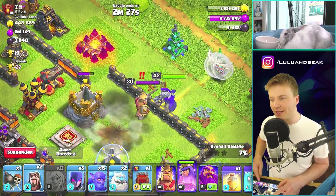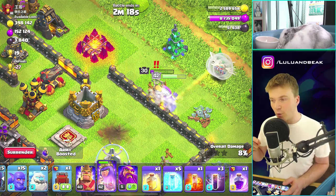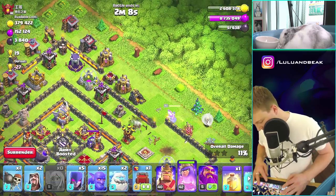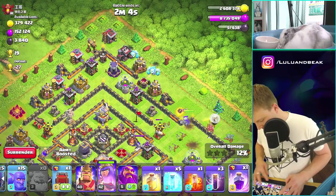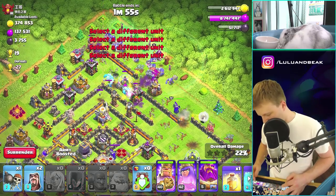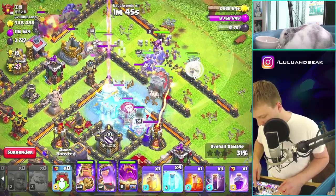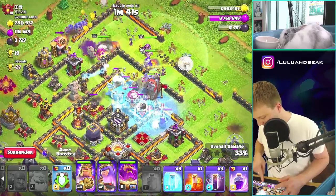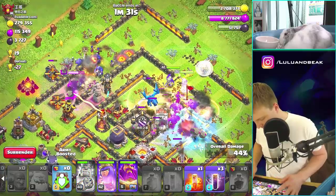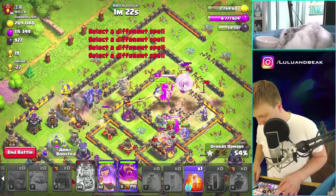I never upgraded my wizards this far on my main account — it's kind of crazy. There were so many things I never upgraded on my main account and now it's coming back to haunt me. The good news is we're pretty much done with defenses on the main account. Let's get over here into the base. This iPad is brand new and it doesn't work sometimes because it's plugged in to record. We've got so many freezes — I think I accidentally brought too many. Let's drop this rage and freeze that stuff.